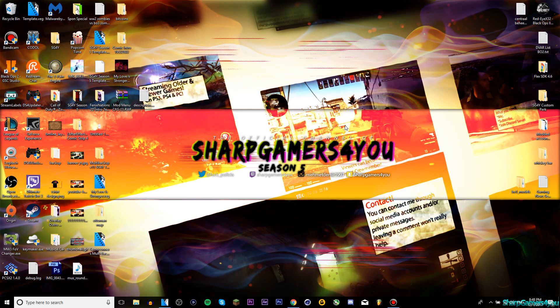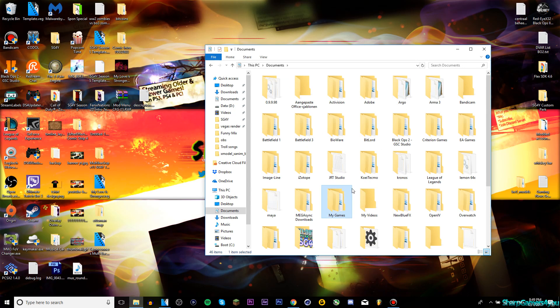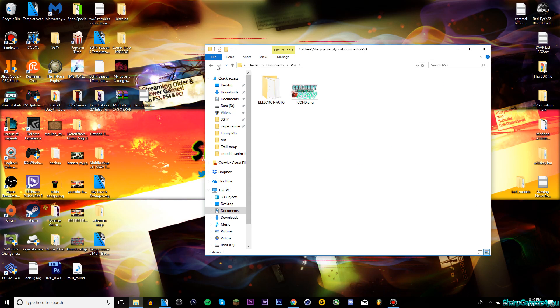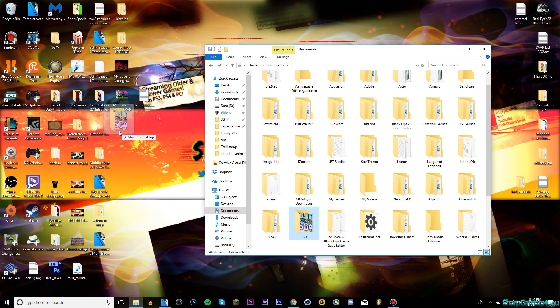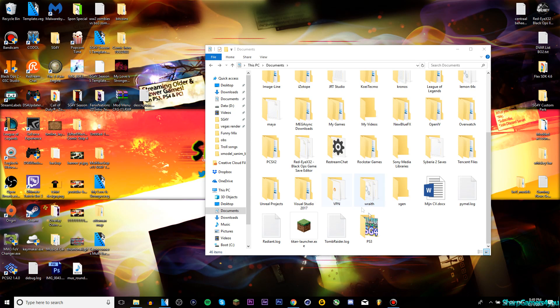What you need to do is have a USB and copy your save game from your PS3 into the USB. I should have a PS3 folder somewhere here. I don't have a PS3 folder and I can't really use a USB right now, so I hope I have something in here. Yes, I do - okay nice, so I'm gonna drag and drop it here. Copy - there we go.